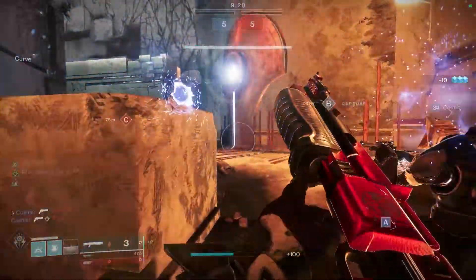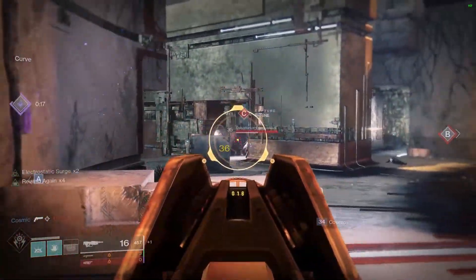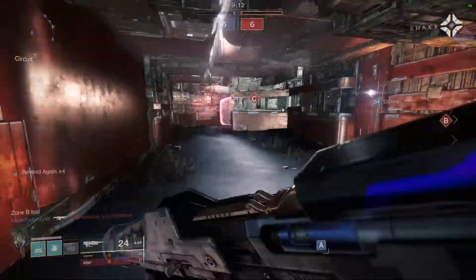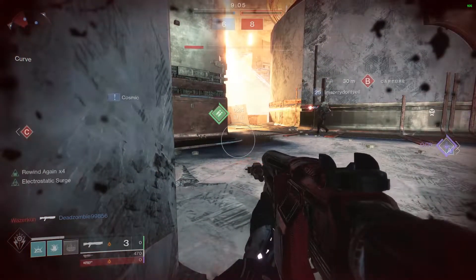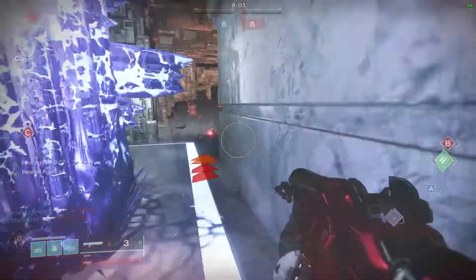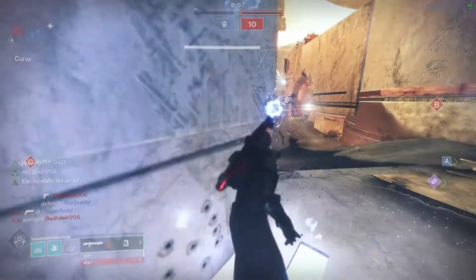The subclass, Bottom Tree Stormcaller, gives you a perk called Arc Soul, which grants an arc turret when you cast your Rift. But in its base version, Arc Soul isn't really that good. What takes it to another level is the Getaway Artist Exotic, and its perk grants you a supercharged Arc Soul when consuming your grenade. This also affects your Rift and the Arc Soul you get from it. Between the grenade and the Rift, if we're playing smart and cycling them correctly, we essentially give ourselves 100% uptime on that Arc Soul.